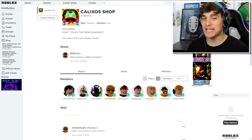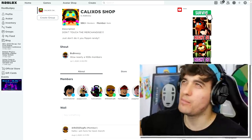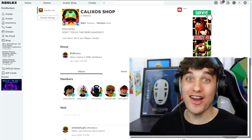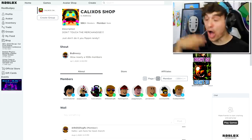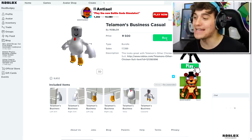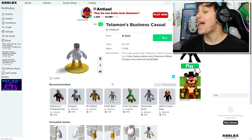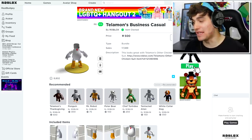It is now time for us to finally start creating Budgie. What is the first item we need? We need to change our body first and I have the perfect way of doing that. The first item we are going to buy is the Telemon's Business Casual Chicken Suit.